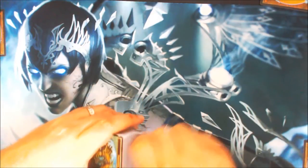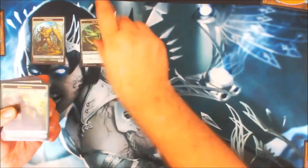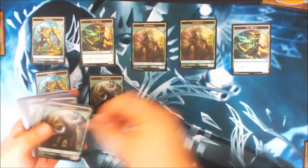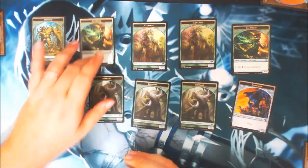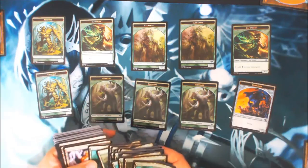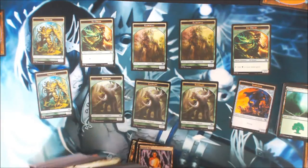She's the only planeswalker out of the 14 commanders that does not have an emblem, which is interesting. Here are our tokens — an interesting set. I expected to have more elf druid tokens because if I was playing green, I'd be using them a lot.